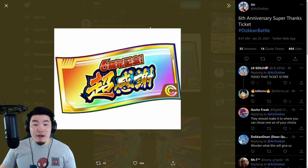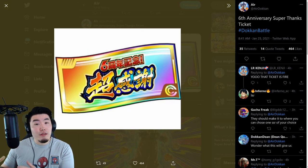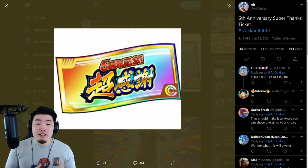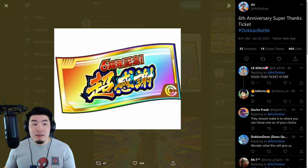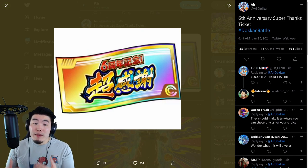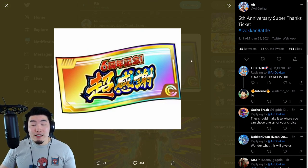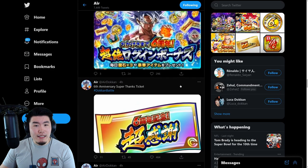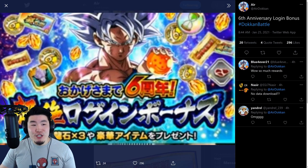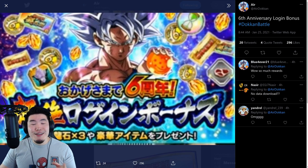From there, we have an asset for a special ticket called the 6th Anniversary Super Thanks Ticket. Nobody really knows what this does at this moment, but I'm assuming it's going to be exchangeable for a certain pool of units, kind of like those wish strips from the Tanabata celebrations. So I'm guessing there's going to be maybe 50 to 66 units available in the Baba Shop, or maybe there's going to be another special banner. I'm just speculating.